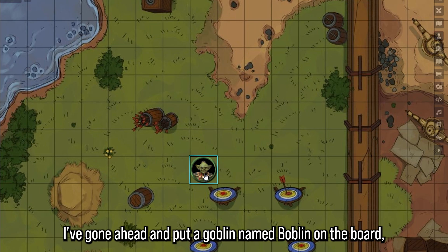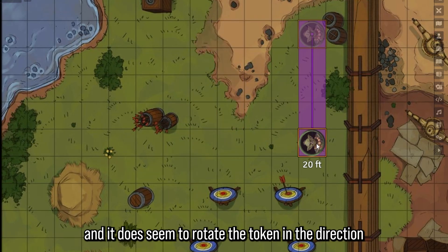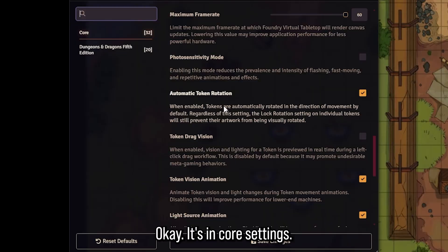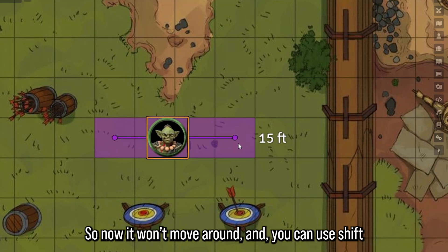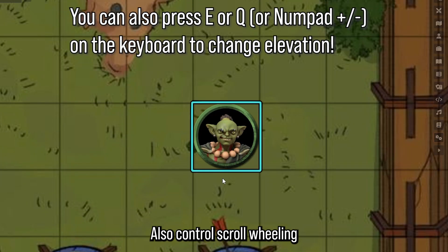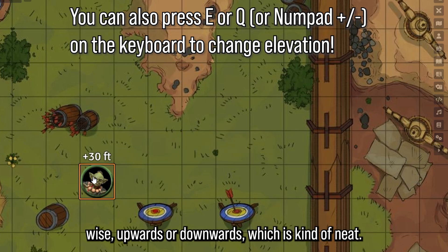I've put a goblin named Bobblin on the board and when I move him, drag ruler is integrated into the system and it rotates the token in the direction it's moving. If you're not a fan of that, you can go to core settings and turn automatic token rotation off, so it won't rotate. You can use shift or control plus mouse wheel to rotate the token as before — the rotating does look way better with top-down tokens.